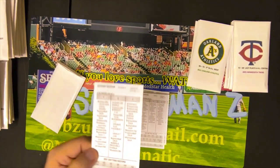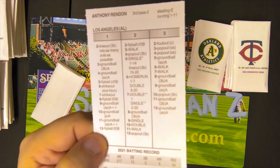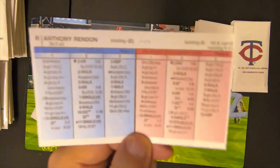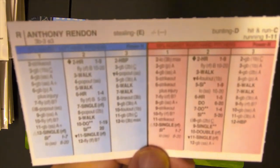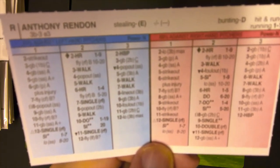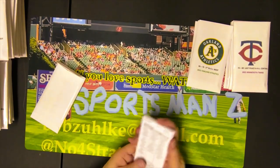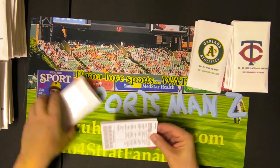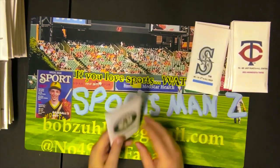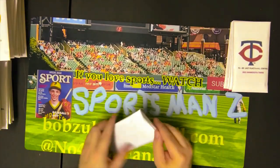And there is a precipitous drop-off — Anthony Rendon. There is the basic side of Anthony Rendon's card and there is the advanced side. A lot worse for the Angels in year one than he was on the Nationals the year prior to joining the Angels.